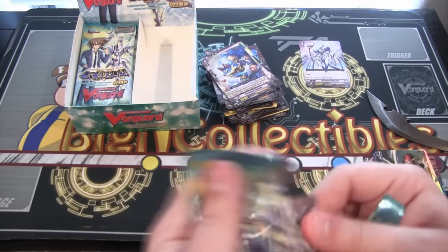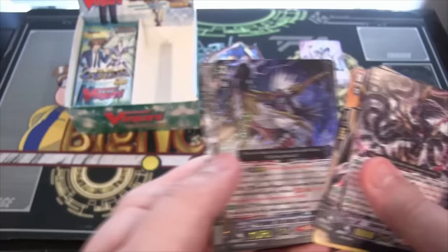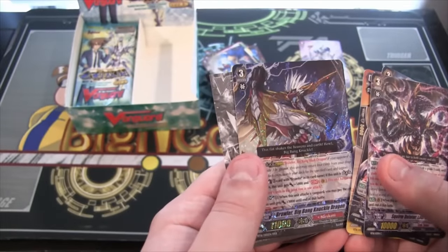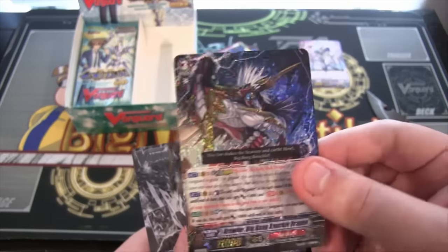Let's hope we can get a Legion. This is a Triple Rare, and that is Brawler Big Bang Knuckle Dragon. I think I remember getting this from whenever I got this box when it was first released. That is a Narukami. It looks awesome — I like that.